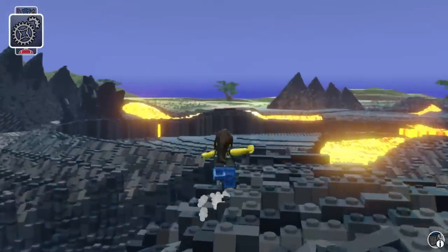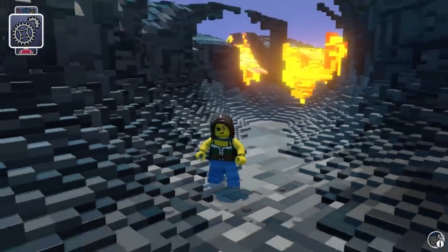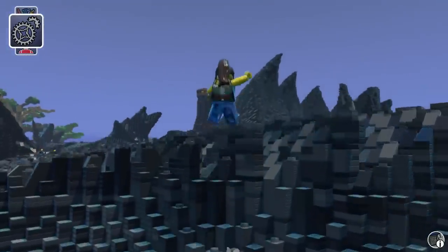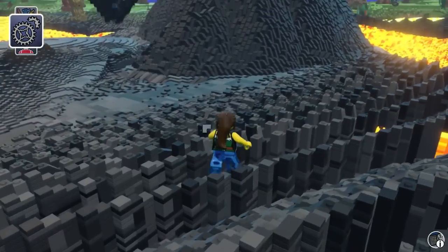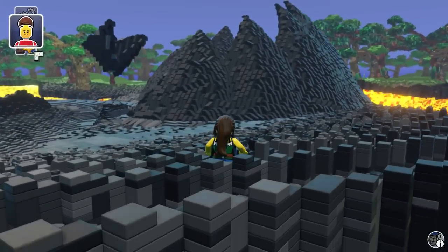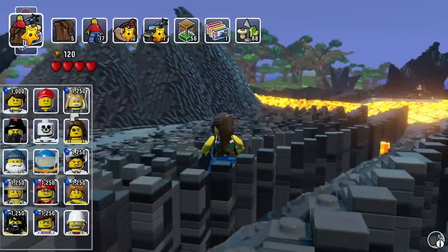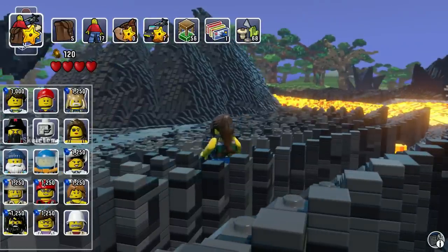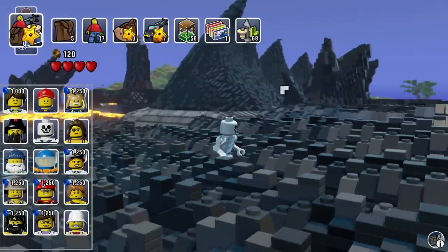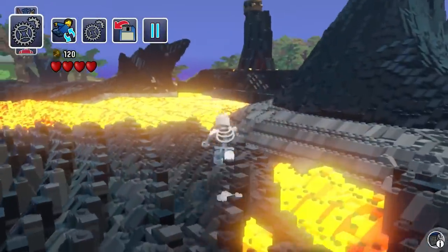Welcome back to LEGO Worlds! In the last episode we found a dragon in this really awesome Volcanic Biome and found a lot of other cool stuff. But we died in lava over and over again to the point where we don't have any studs left - only 120. So we will buy a new guy sooner or later, but in the meantime we'll build up a stud collection. We'll turn back to the classic skeleton and keep using him for now.